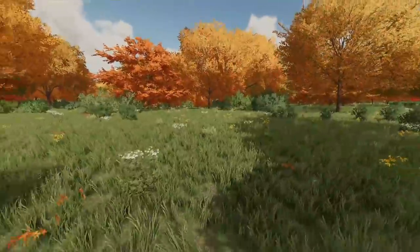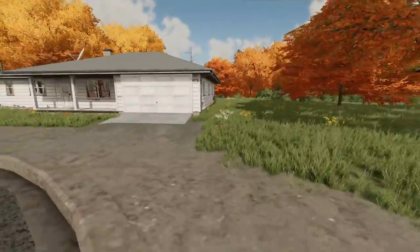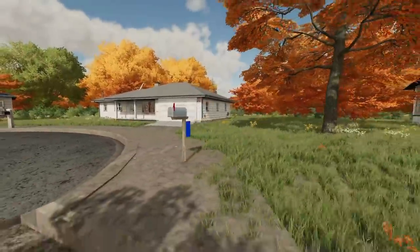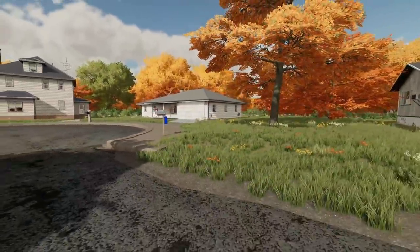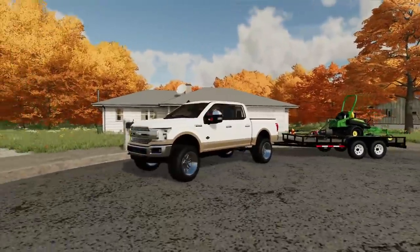Decent-sized yard here — let's go give them a quote. Basically it's to the back tree line and pretty much forward from there. They accepted the quote, so we'll get the truck over here, get unloaded, and get to work. They've got a garage built right onto the house — it's kind of a unique design, not typical of what you see nowadays, but cool.